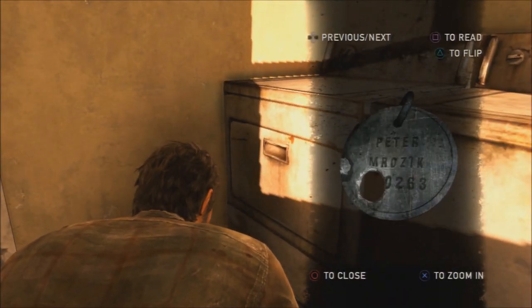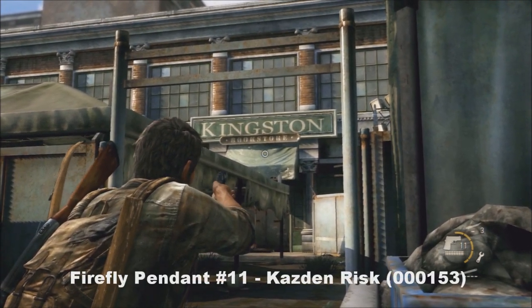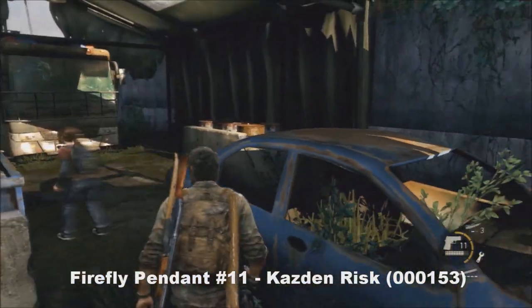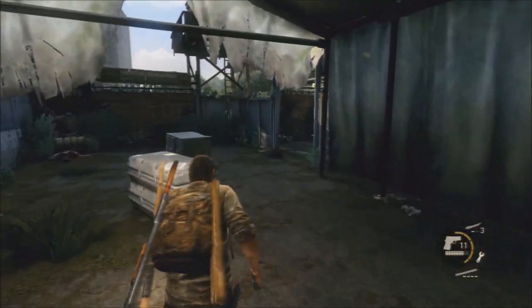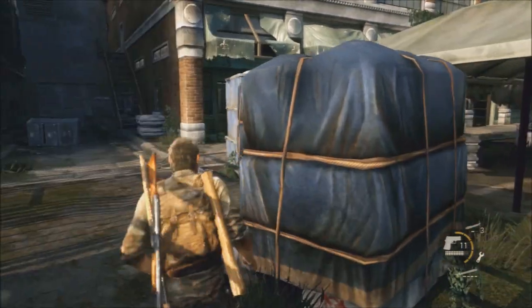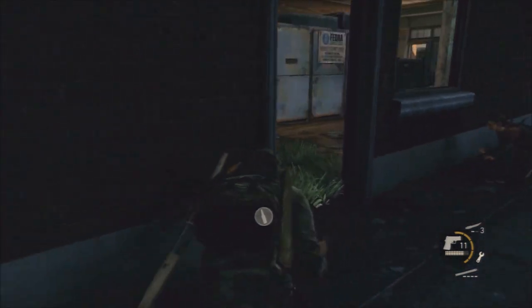There are a lot of infected around the area so be aware of that. Number eleven — you're going to be at the checkpoint next to the Kinston bookstore. There's going to be a few enemies around here so be wary. I stuck to the left and made a right. On the left side of the bookstore you'll find your next pendant.